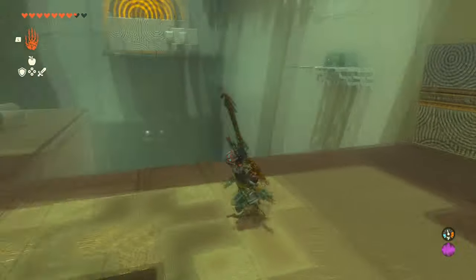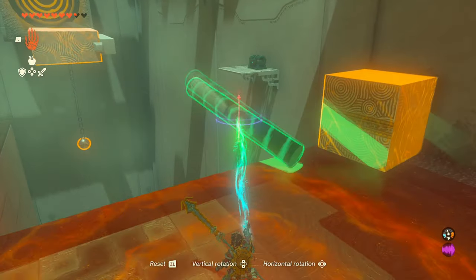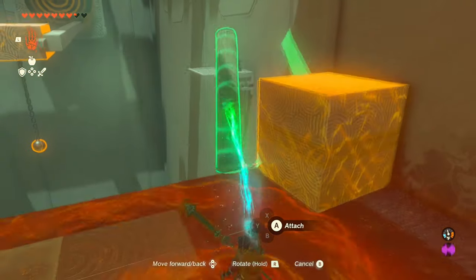After that, you're going to bring the square to the edge and then use that pole as a bridge to get to the chest.